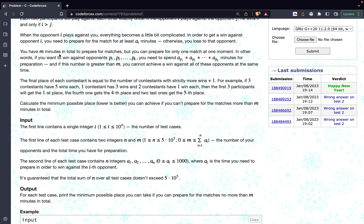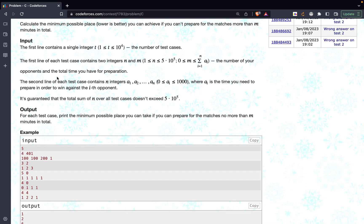You have m minutes in total to prepare for the matches, but you can only prepare for one match at a time. In other words, if you want to win against opponents p1, p2, up to pk, you need to spend a total of ap1 + ap2 + ... + apk minutes. If that number is greater than m, you cannot achieve it. We have to return what rank the person can have.